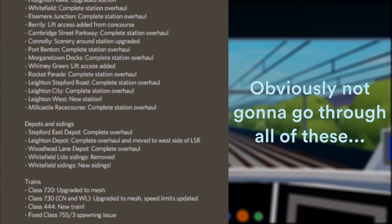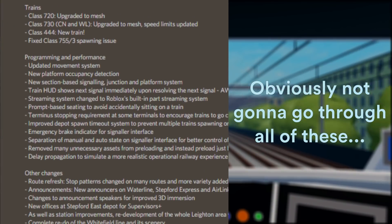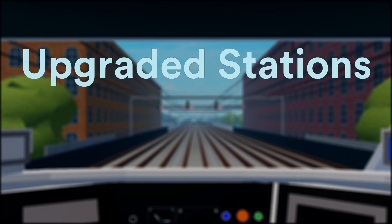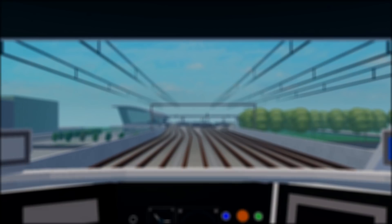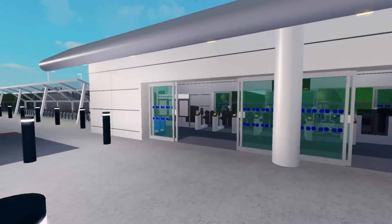There are quite a lot of patch notes as you can see here, so I'll do my best to cover what I can quickly. With that, let's begin with the upgraded stations. I'll be doing this in an alphabetical list of stations that have had major changes in this update. Let's start with Cambridge Street Parkway.